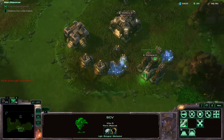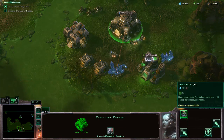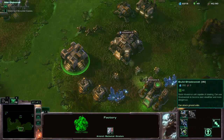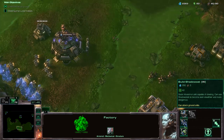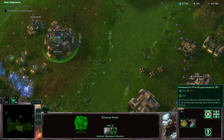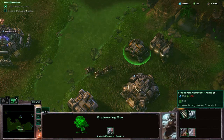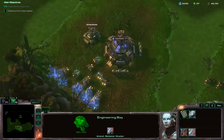Of course I have insufficient Vespene gas. Why would I have sufficient stuff? Shadowcats — oh, it's expensive, but it only costs minerals, of which I have plenty. So I'm not upset in the slightest. Just need to get more gas.